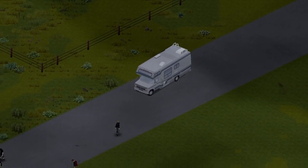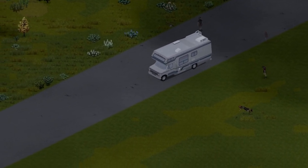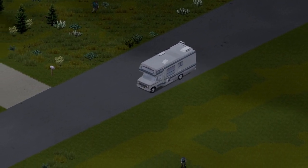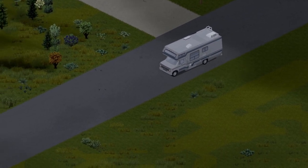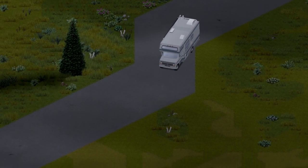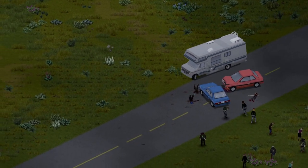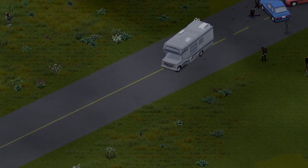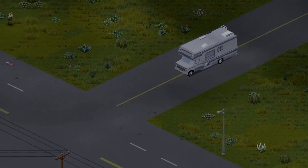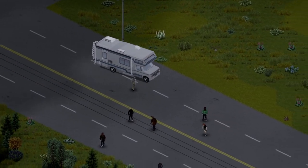The RV provides a mobile base of operations that can be used to store supplies, weapons, and other essential items. It also offers protection from the elements and a comfortable living space that can help you stay rested and alert. Additionally, the RV can be modified to suit your needs with features like a kitchen, a bathroom, and sleeping quarters that make life on the road more manageable.